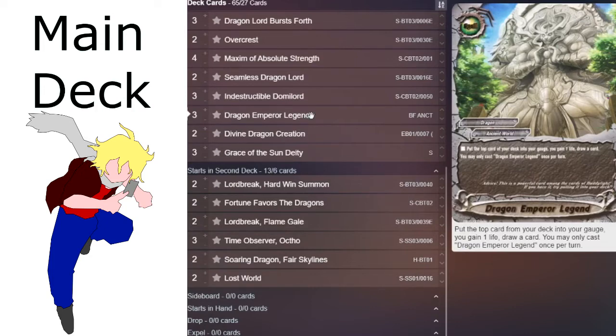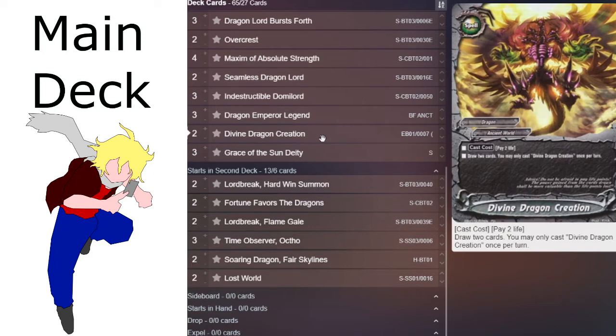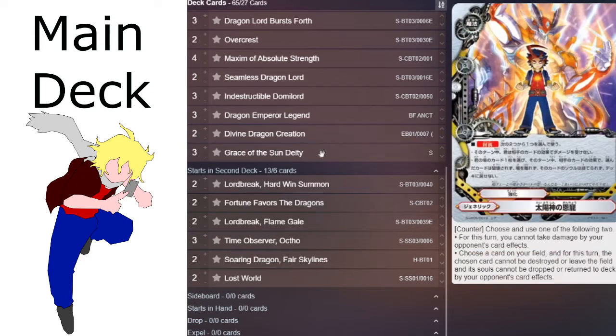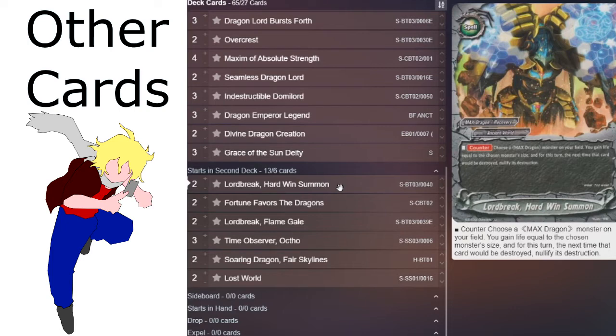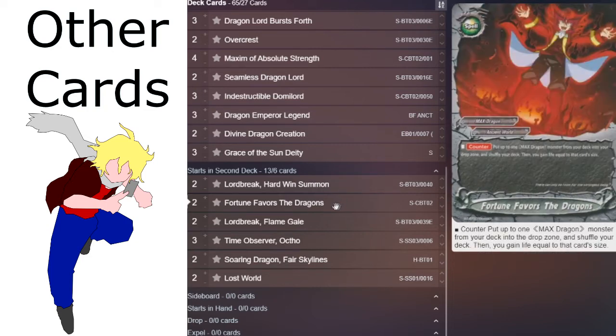As far as the rest of the deck, you're going to be utilizing your normal Zeboros package with a little bit of the size 4, size 5, and then one of each of the size 6s just for utility's sake and to have a different-name Zeboros in your drop zone just in case. The rest of the package is relatively simple — you're going to be running the spell null, the set spells, and your standard Ancient World combo of spells: Dragon Emperor Legend and Divine Dragon Creation, plus Grace of the Sun Deity. It's a relatively straightforward deck, but it's still looking to be very powerful thanks to all of the new cards it got.